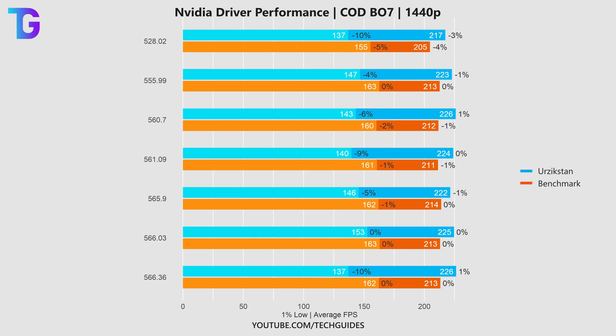On this visualization, you can see the oldest driver at the top and the latest driver at the bottom. I want to highlight that driver 566.03 was the first driver where Black Ops 6 was officially supported by NVIDIA, which is why I put the percentage differences relative to zero there — everything else is relative to that measurement, so the plus or minus percent always refers to the 566.03 driver.